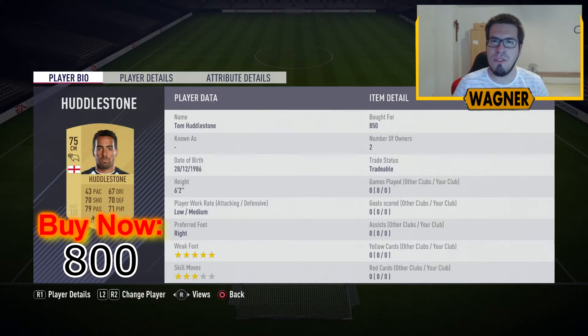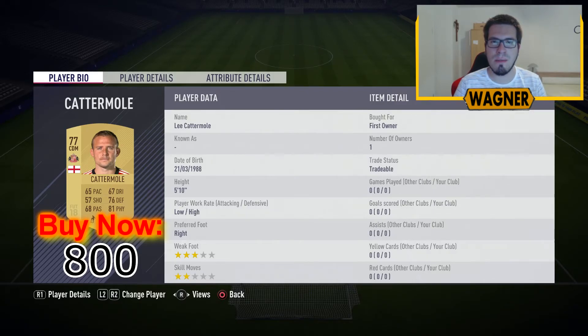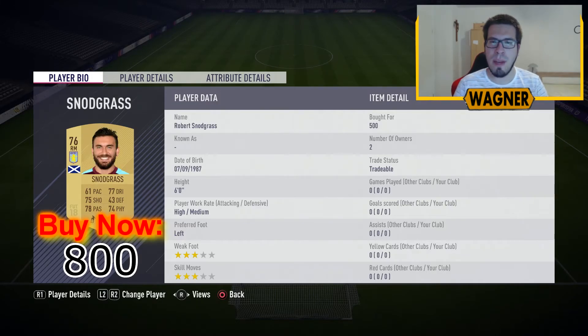Our first center midfielder is the 75 rated Tom Huddleston at 800 coins. Then we have the 77 rated Lee Katermole from Sunderland at 800 coins, and the 77 rated Tom Kearney from Fulham at 800 coins. We also have a player from Aston Villa, the 76 rated Robert Snodgrass, at 800 coins.